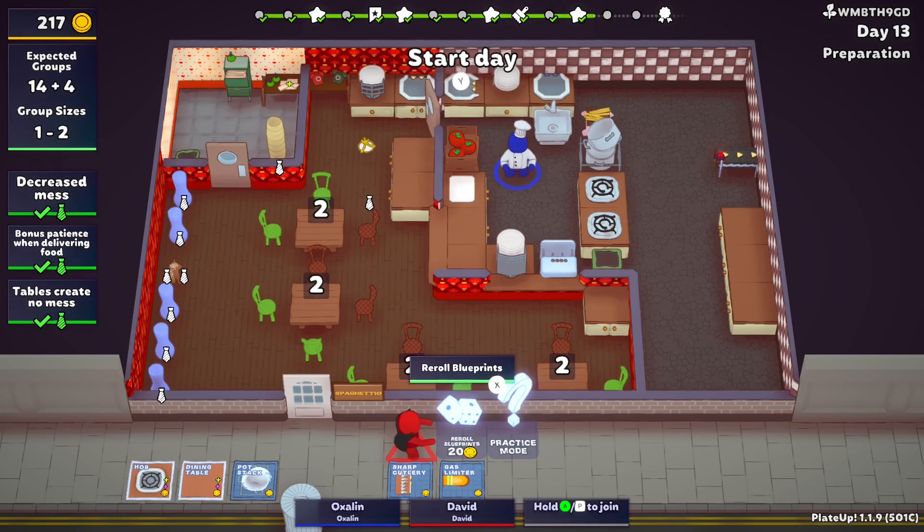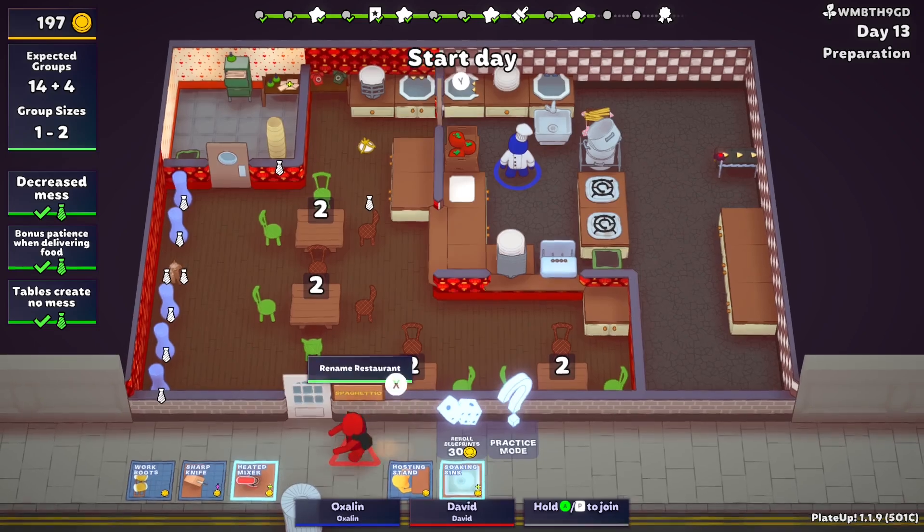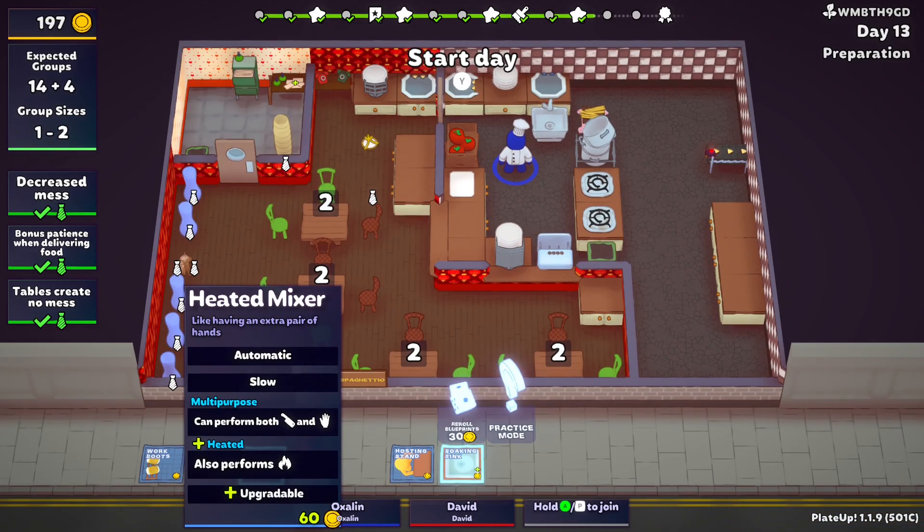Shall I roll some blueprints? Yeah, we can do. I'm not really sure what we're hoping for, because we've failed to automate anything so far. I'm hoping for a copying desk or something like that. Mixer. I don't care that it heats because it won't heat.